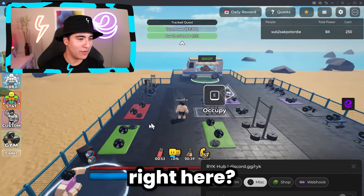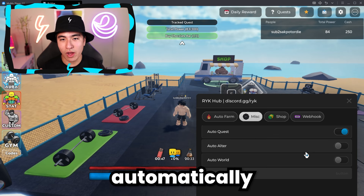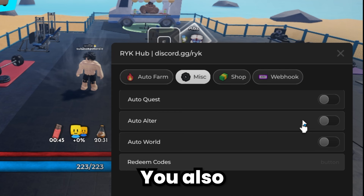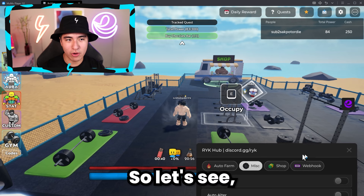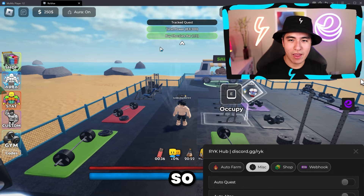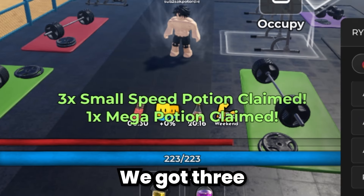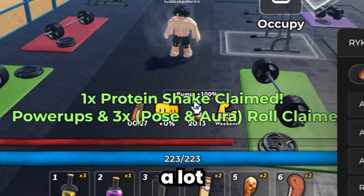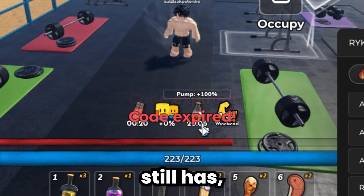We also have things like auto quests, which will automatically work towards getting quests done. You also have auto alter and auto world, and also auto redeem code. Let me show the power-ups — let me move my face cam. We got three small potions, a mega potion, and there are a lot of codes. There are some expired codes that the GUI still has, but look how much stuff we just got — that's at least $500 worth of items.